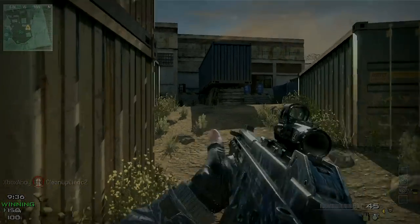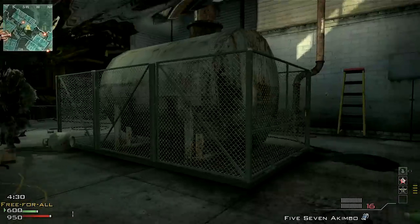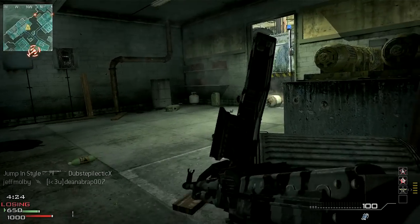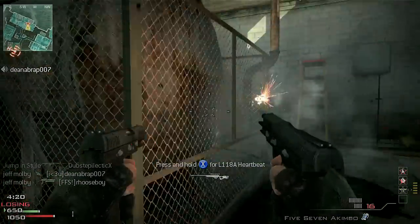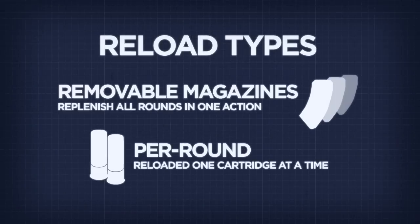Reloading is an unfortunate but necessary interruption in your firepower. It's a nod to realism, where guns don't have an unending pool of lead to spew, but also to weapon balance, where magazine size and reload time can be a differentiating factor between weapons. Every gun has slightly different characteristics, but can be broadly categorised into two types – magazine reloads, and per-round ones.